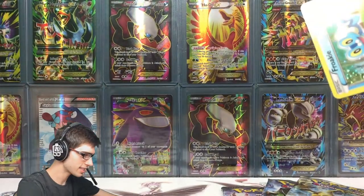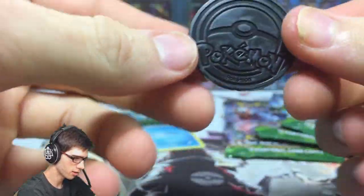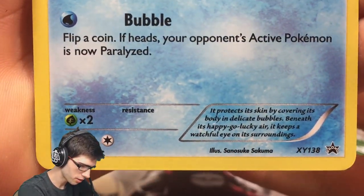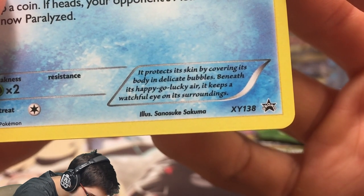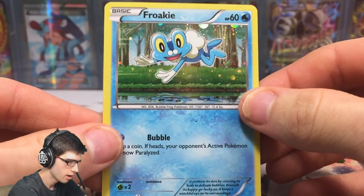Let's get this out — there's the coin. Let's see if we can slide this promo out nice and neatly. Love it when they just pop out so neatly for me. So we've got the Froakie coin, nothing too special. They've been putting out these Kalos starter coins for a long time now. But it's fitting that it goes with this Froakie promo — 60 HP with Bubble. Flip a coin; if heads, your opponent's active Pokemon is now paralyzed. It protects its skin by covering its body in delicate bubbles. Beneath its happy-go-lucky air it keeps a watchful eye on its surroundings — always alert, like a ninja. Greninja.